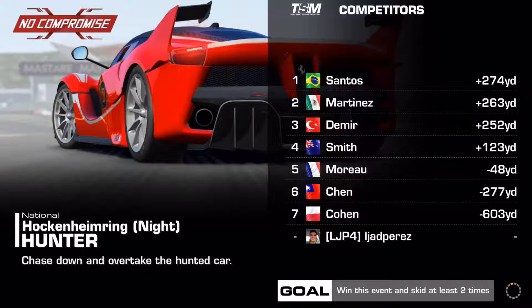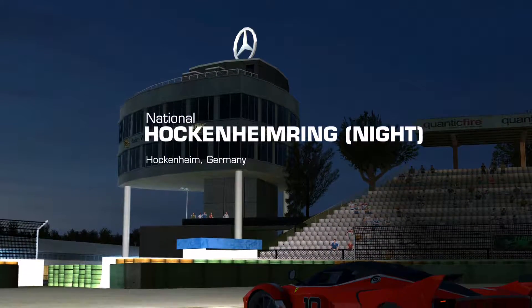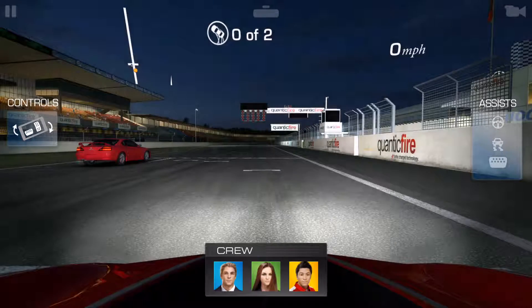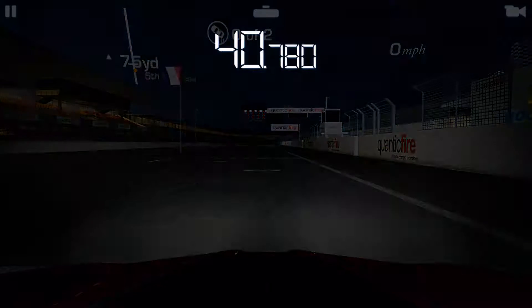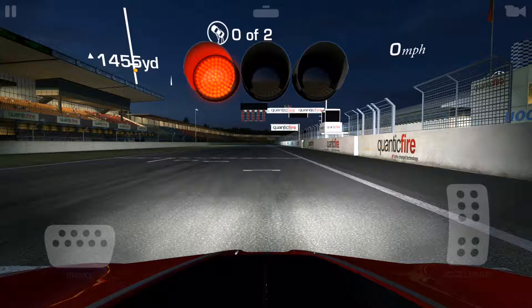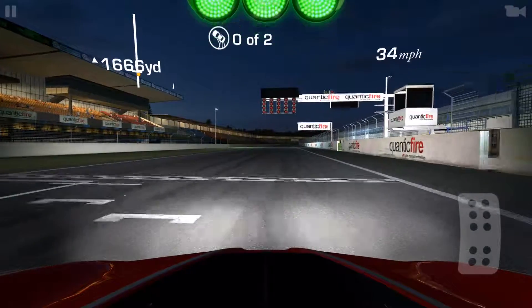Goal number 1 is a hunter event and you have to win this one with a total of at least 2 skids in the Hockenheim National Circuit. The target for this one is about 275 yards to get 1st place. Essentially, you have to drift or skid 2 seconds, or just skid 2 separate times.